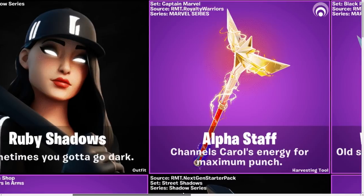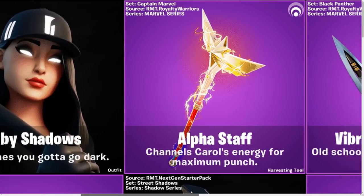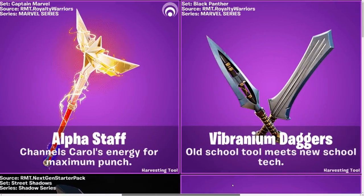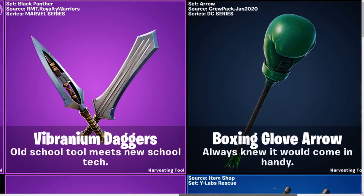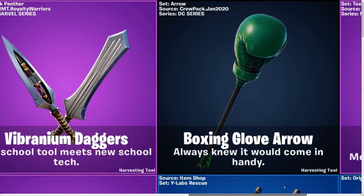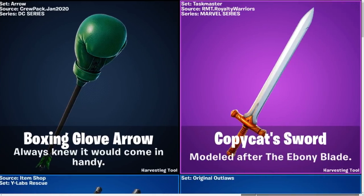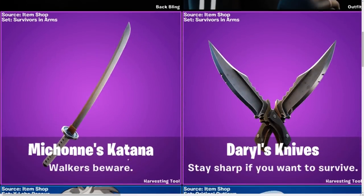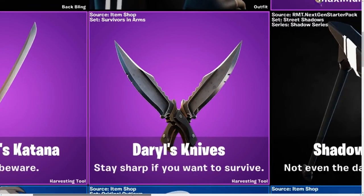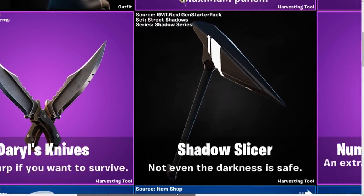Over here we have the Alpha stuff, which is going to be a brand new pickaxe, and some of these look amazing. Vibranium Daggers — pretty cool, I think that's related to Marvel stuff. Boxing Glove Arrow — it's green like the Arrow skin, so I don't know what they're doing with this, but it's going to be kind of cool. Copycat Sword modeled after the Ebony Blade — pretty cool. We're going to scroll down and check out some more stuff. Michelle's Katanas — you guys know the Walking Dead collab — and Daryl's Knives. I don't know if these are in the game already or not.